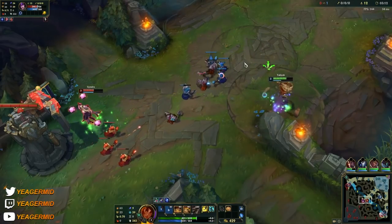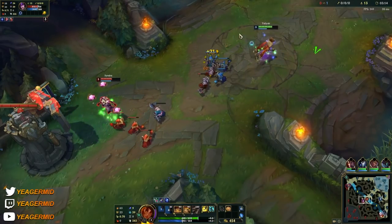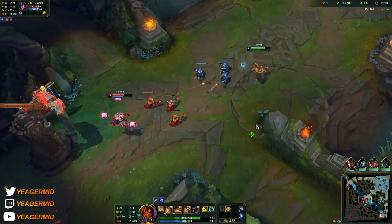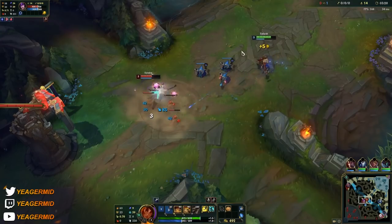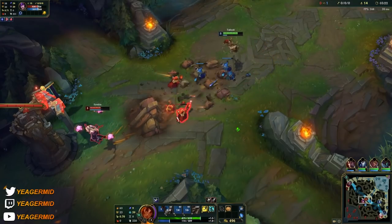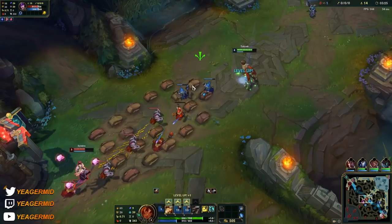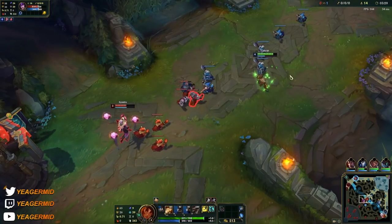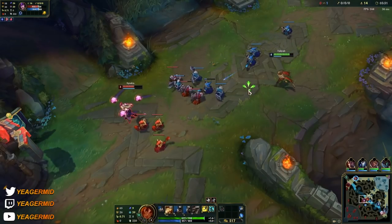Then you have your W, which is the ability that lets you knock people in a direction you choose. Most of the time you initiate with your W, knock them towards you, then follow up with the minefield because that's going to stun them, and then you use your Q to nuke them down. That's the basic combo: W into E into Q.